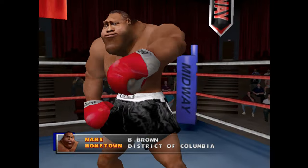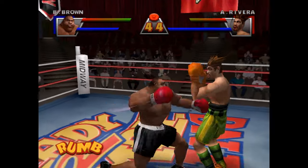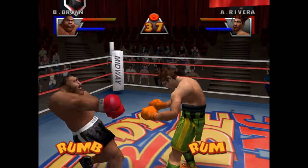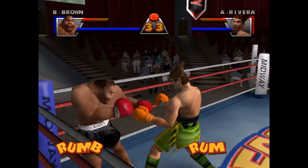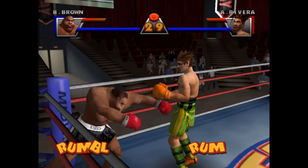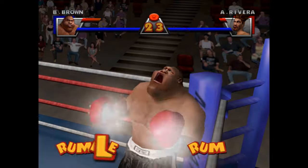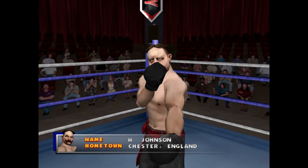What about the roster of fighters? Well there are no real boxers here. Instead you can choose from a bunch of over-the-top characters. Butcher Brown is a kind of Mike Tyson-esque bruiser with no neck. Afro Thunder is a cocky speedster who dips in and out with his speed and agility. Raging Rivera is a Mexican all-rounder. Rocket Samche adds a Muay Thai style, and my personal favourite Big Willie Johnson who adopts the traditional Queensbury rules and looks like he came out of Oliver Twist.